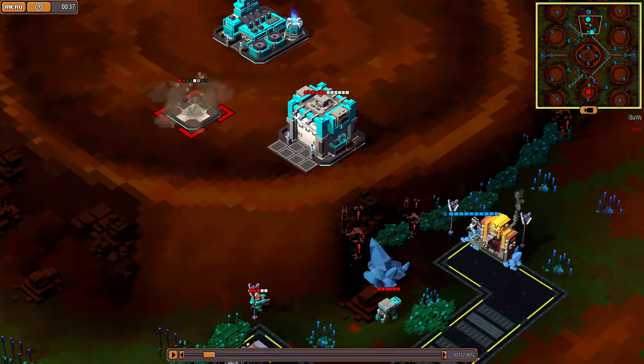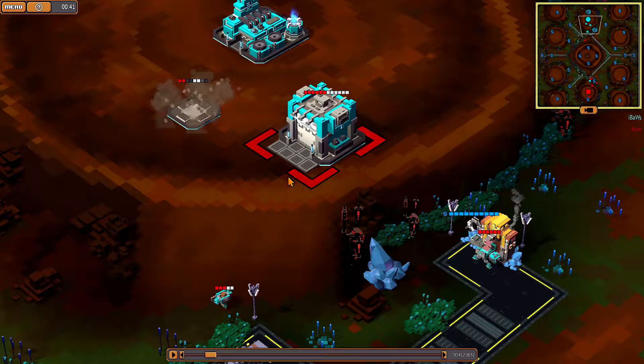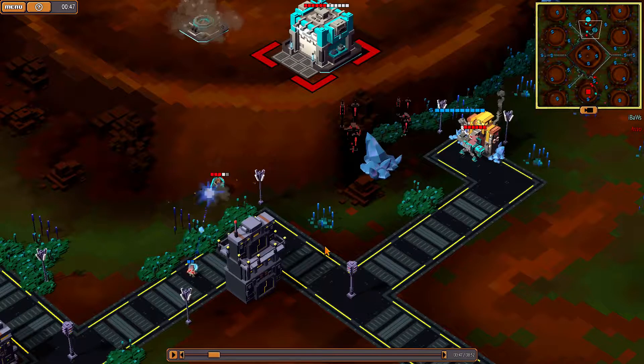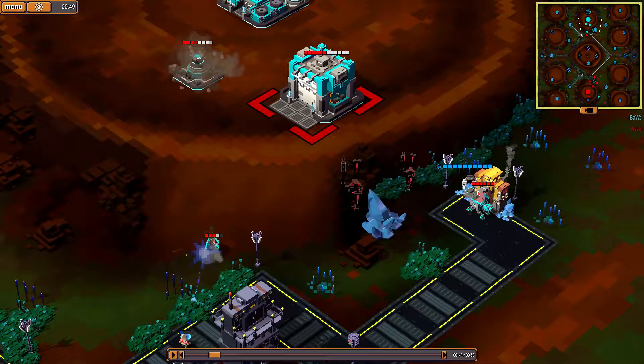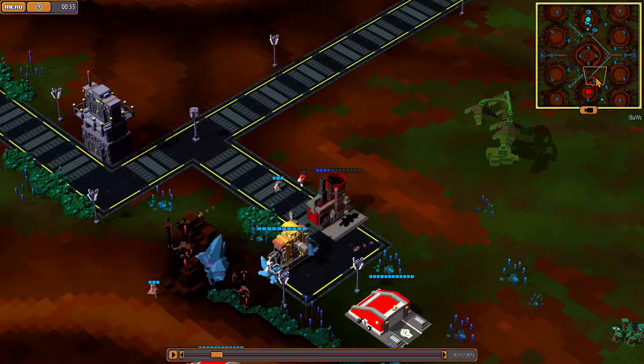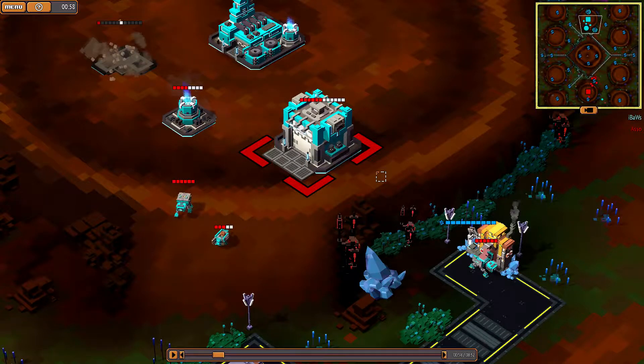He's got the factory going down. That looks like the idle animation — I need to learn these animations better. I'm seeing idle a lot, which makes me think this is the idle animation. This is what he should be doing: not making anything from here because he can't afford it. He's made this factory too early.